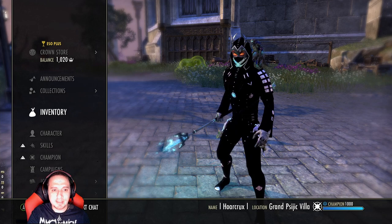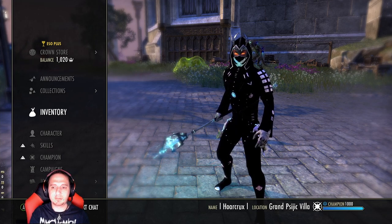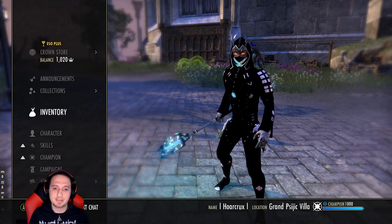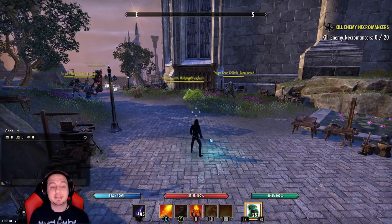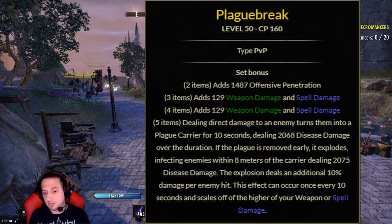Those are some of the items and passives I referenced — there's a lot more out there. Without further ado, let's get into set number three. The last set on the list is Plaguebreak, and I'm not going to lie to you — you can click away now. There's not much you can do about this set.